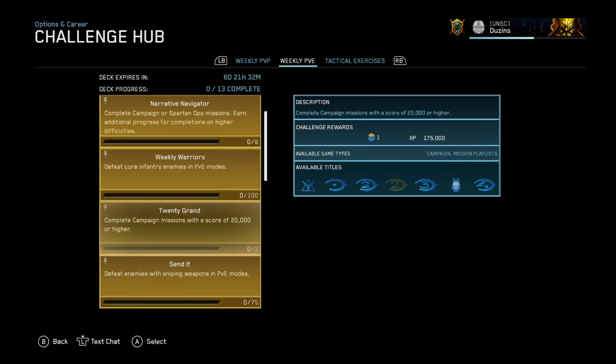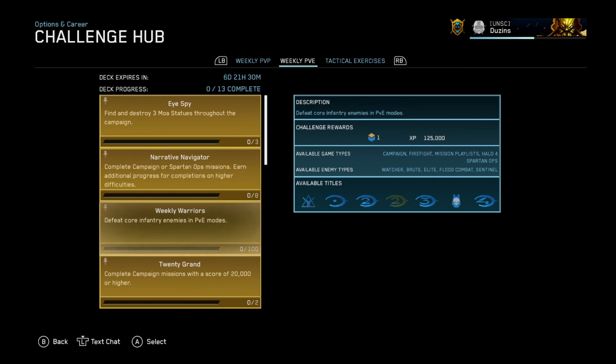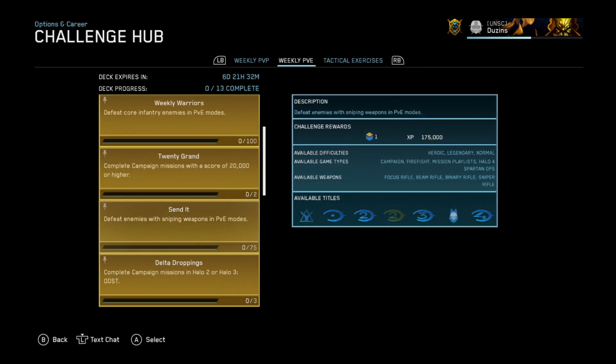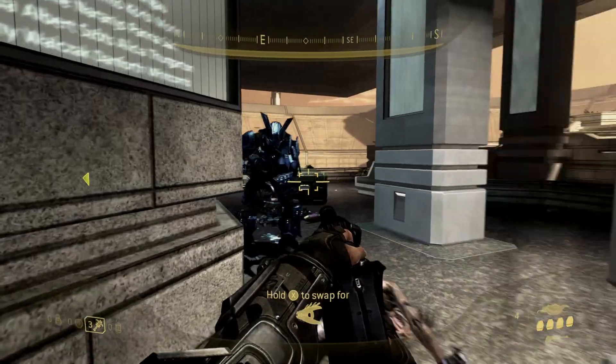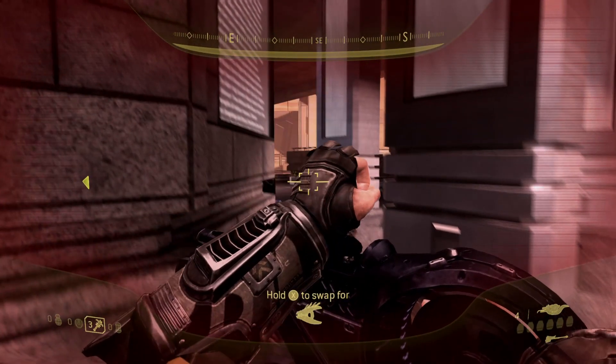You'll likely get 20 Grand because you've also added a point multiplier. You'll get Weekly Warriors and Send It naturally as you go — both have high par scores, so that shouldn't be difficult to achieve in those levels. So that's four challenges, 725,000 XP with only two levels and then a tiny hop in another.